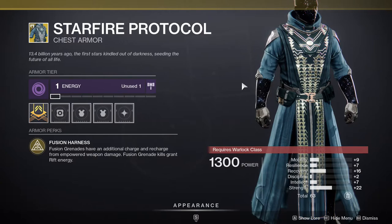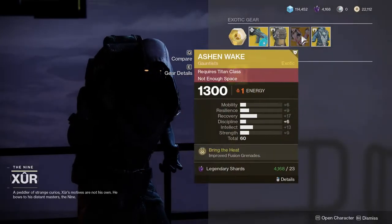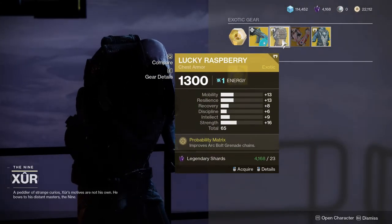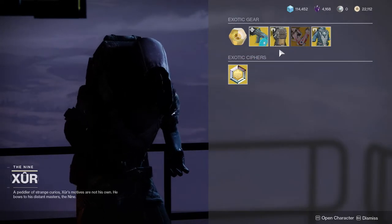The only thing that's unfortunate is the stats are really bad. I don't know why they would give high strength on a grenade exotic, but there it is. It's really cool that they gave all of us grenade exotics. I just hate the Lucky Raspberry — I think it's the weakest one out of all of them.